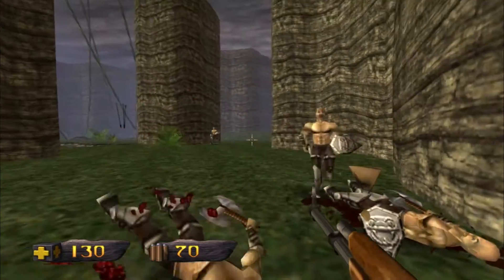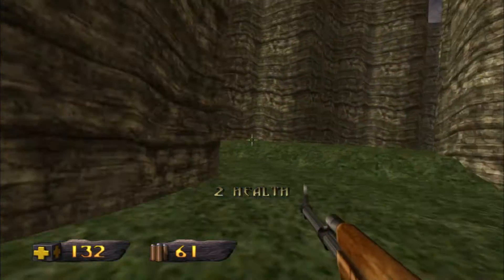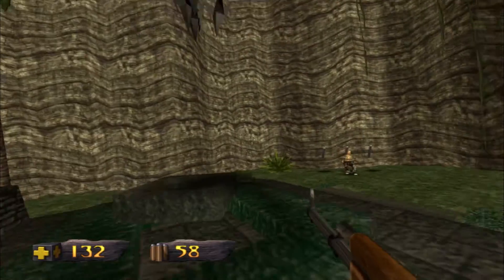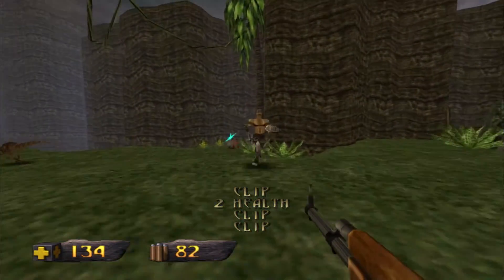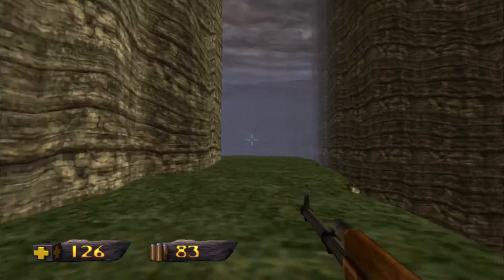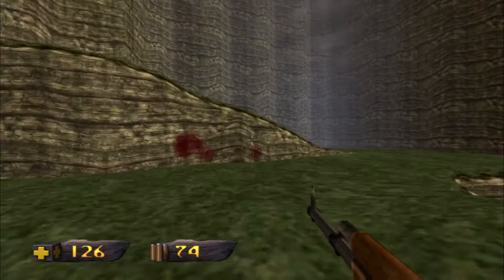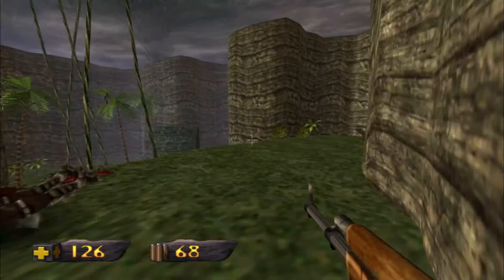That guy I just killed with the red laser beams had a laser gun — and we're fighting dinosaurs. There are aliens, magic, and all sorts of weird stuff going on all at the same time. Right now the escalation has been pretty low — we haven't seen too many strange things aside from guys with machine guns, ogres, and dinosaurs. That guy with the laser gun was the first hint that there's going to be a bit more.